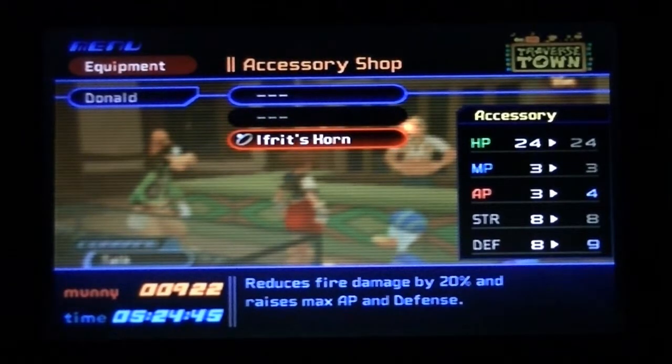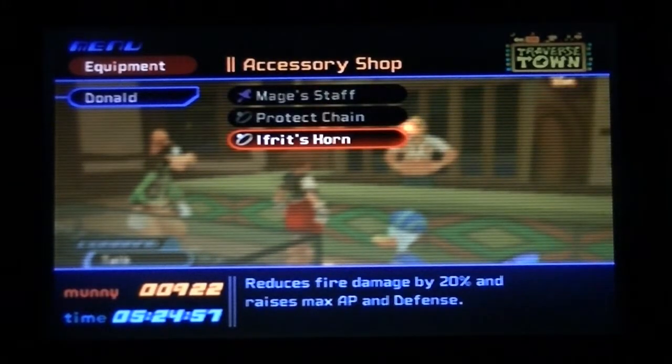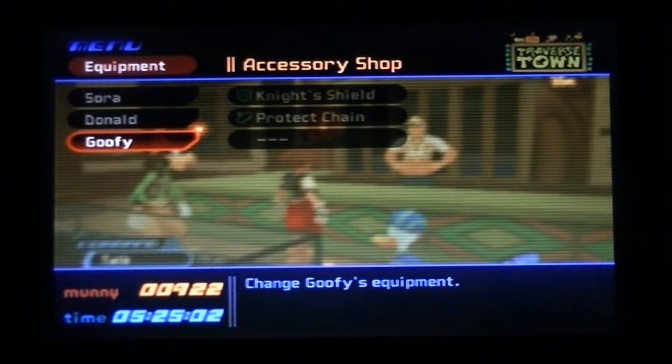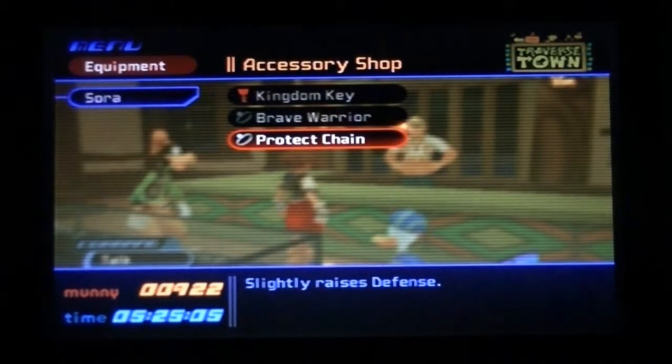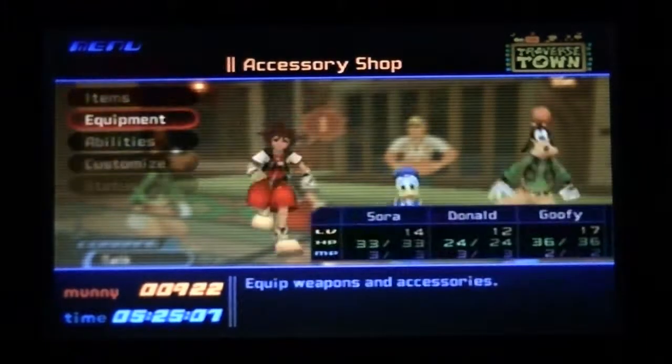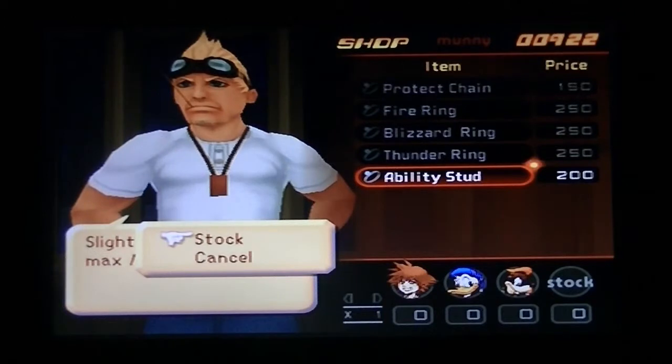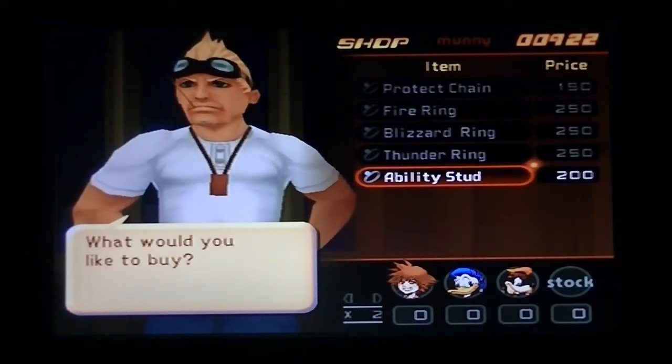They both have an additional space for another item, so I can just give them both Ability Studs to increase their AP. I remember giving them this already in my last video but I guess it didn't save — I think I forgot to save it. I gave Donald the item for his horn, so since that brought his AP up, I'll give Goofy the Ability Stud. I want to buy one for Sora too, so I'll just buy two of them.